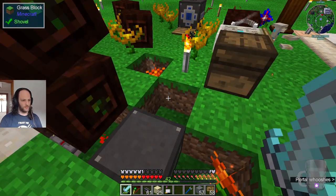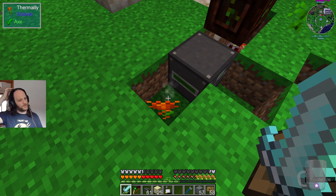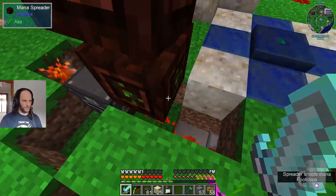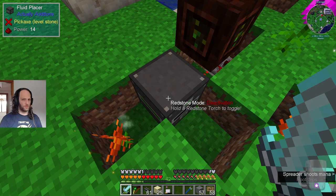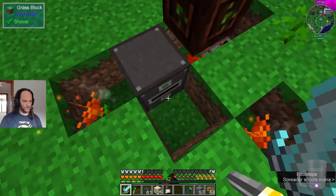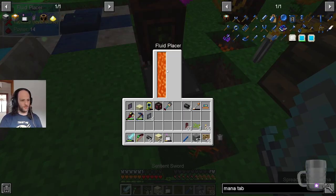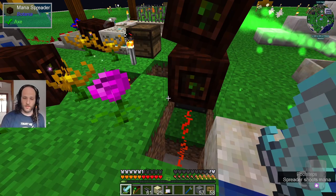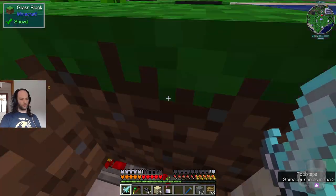This is what Lawrence is working on — thermalilies. Currently on fire, very smoky and hot. What they're doing is creating mana from hot stuff, in this case lava. We have here a fluid placer — redstone mode deactivation, so as soon as the redstone goes away this will place some fluid underneath. There is a fluid export, so this is going to be full of lava. The bomb tower is hooked up to the AE system — you can export fluid into a container that can hold fluid.